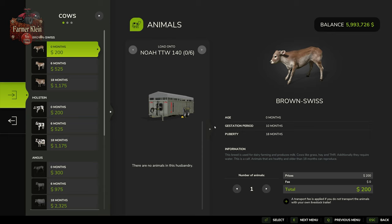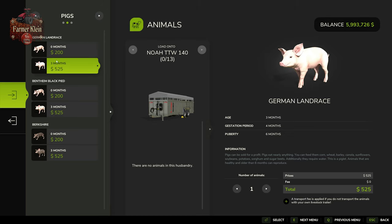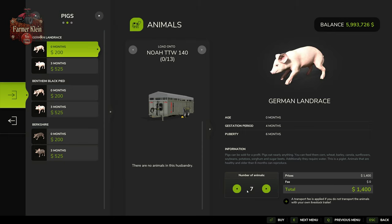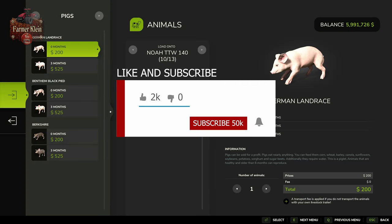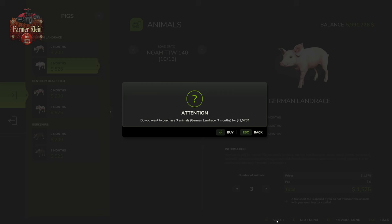Once positioned at the trigger, from either the tractor or the ground, we have two options: load onto the trailer or unload off the trailer. Toggling to our second choice, we have three different breeds of pigs — German Landrace, Bethlehem Black Pied, and Berkshire — the only real difference being visual. Pigs can be purchased as newborns at $200, or at three months old for $525, and if bought at the dealer there is no transport fee.